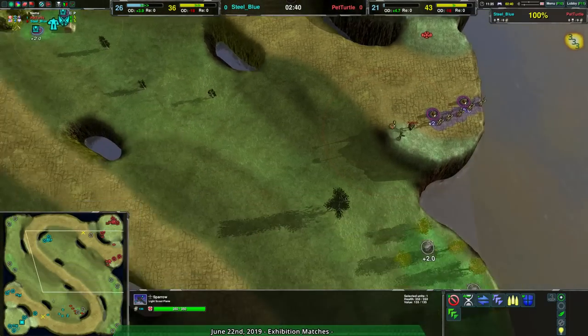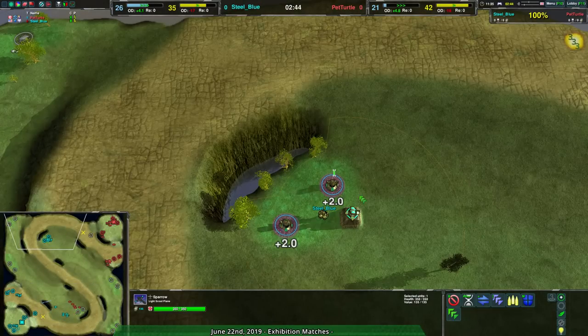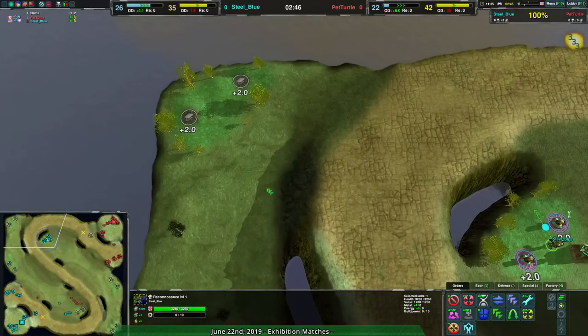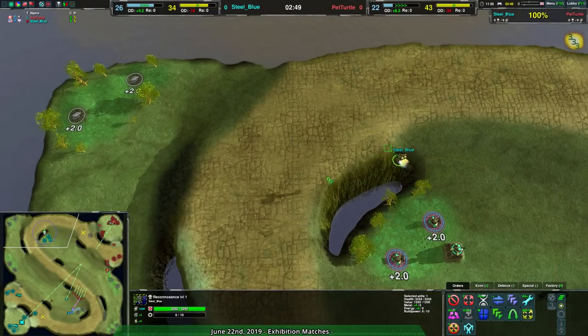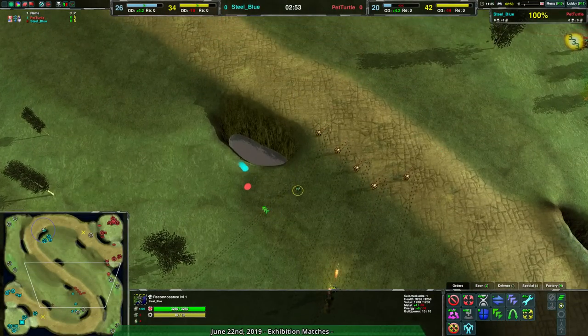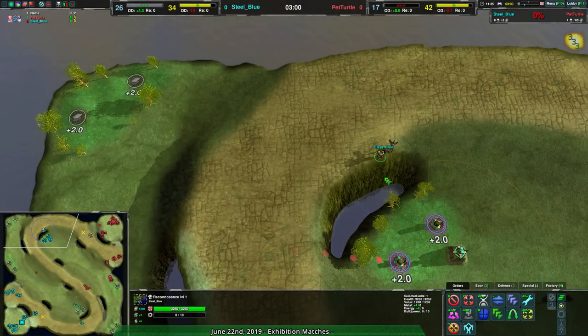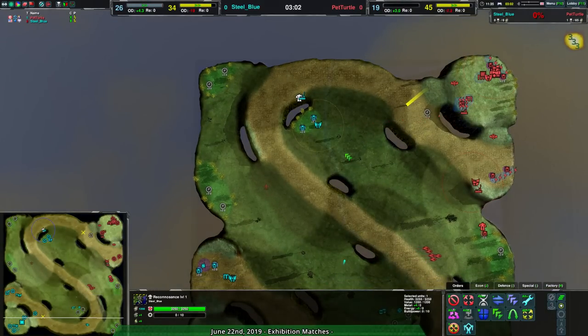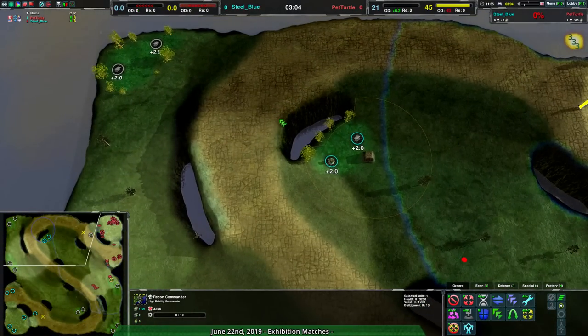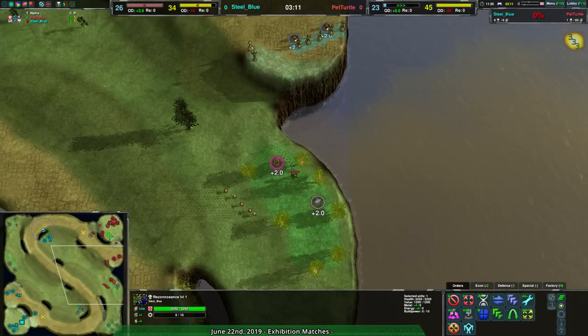Pet Turtle right now has barely expanded at all, while Steel Blue has been rapidly taking as much of the map as possible. They aren't going to the northwest quite as I expected, but it's still there — still an extra couple of metal extractors, still worth it. Steel Blue goes for that raider, and there's the Sparrow — finally spots it! Pet Turtle is now aware there is an expansion in their front yard.